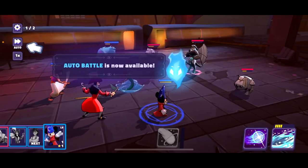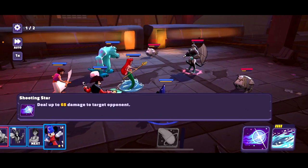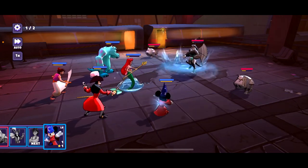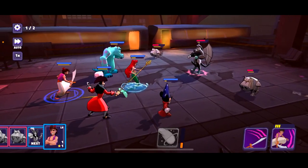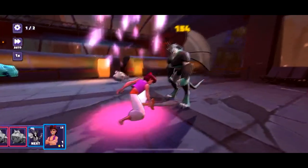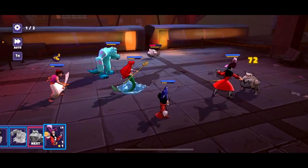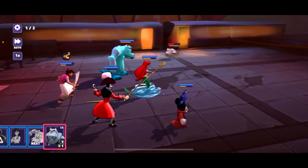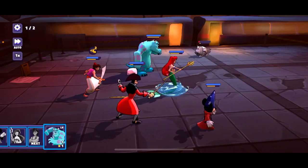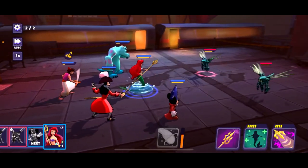I think it's going to be pretty easy — five against three. Here's Mickey, and he can do Shooting Star or Spellbinding Swirl Pool. Let's do that one because it damages all opponents. And Aladdin — this is a very strong attack as you can see. Captain Hook does his sport. Only one robot dog left, and Sally. Aladdin once again.